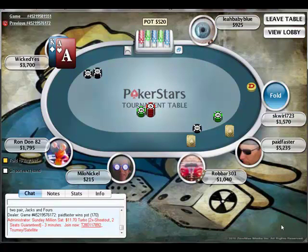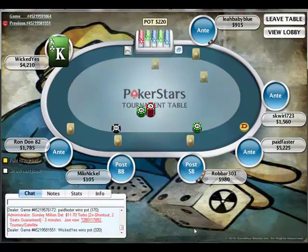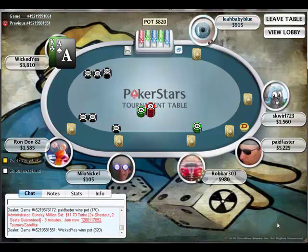Ace-King here from late position. I'm going to raise pre-flop. This is the point in the tournament where I'm trying to get rid of people, and of course everybody folds to me, so I just pick up free chips there. Very next hand I get Ace-King again.